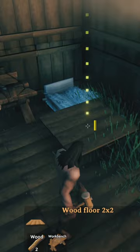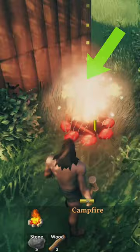Top tip though, you can bypass this early. Simply place your bed in the corner of your hut and your fire on the other side of the wall right next to it for warmth and shelter early in the game.